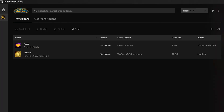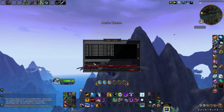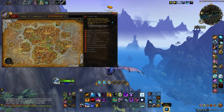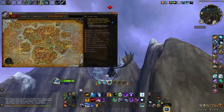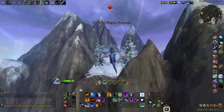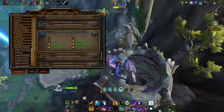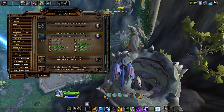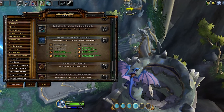Some extra tips: make sure to download the TomTom and Paste addons so you can directly copy and paste all the Glyph coordinates into your game, which makes it especially easy to find all the Glyphs. I have everything down in the description box for you, so make sure to check it out. You can also keep track of all the Glyphs you get via the Glyph Hunter achievement, which shows exactly your progress and makes it easier to find any Glyphs you might be missing.